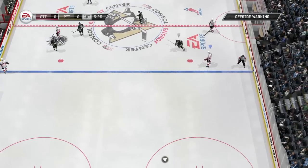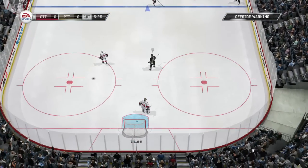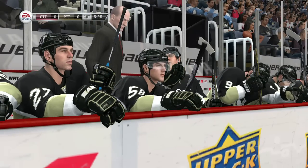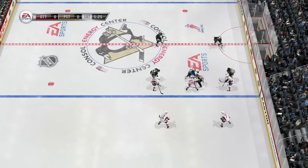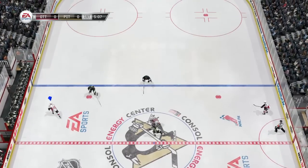I can only defend with one person. Once I grab one person, everyone else just collapses — they don't help out at all, they don't hold the blue line. You can fiddle around with the strategies but they don't change much, they really don't.